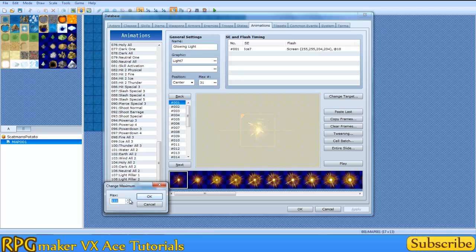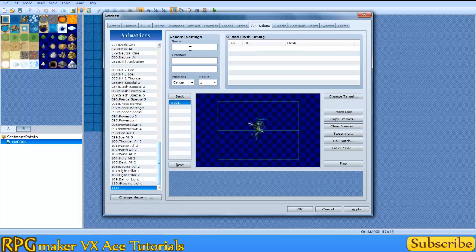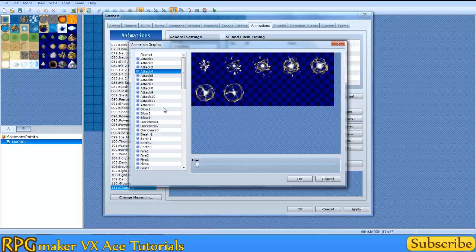We're going to go ahead and create our own little animation by increasing the maximum by one. We're going to go down to the blank one and name it something creative — how about Chabang? These are all the animations by default. You can always import them through the resource manager, which I explained in episode 1. I think I went over the resource manager.